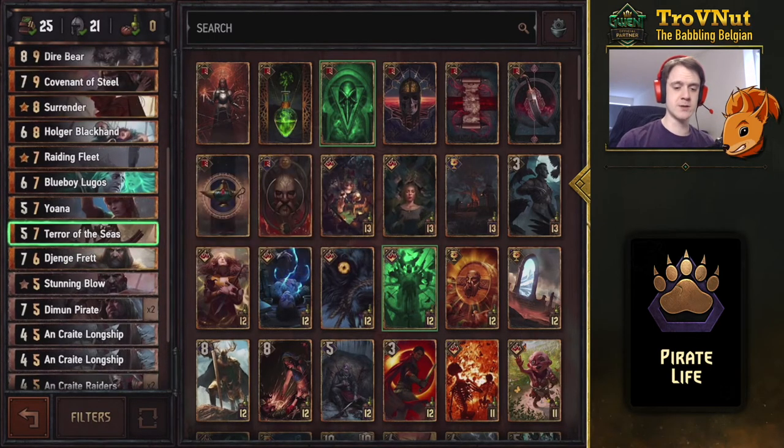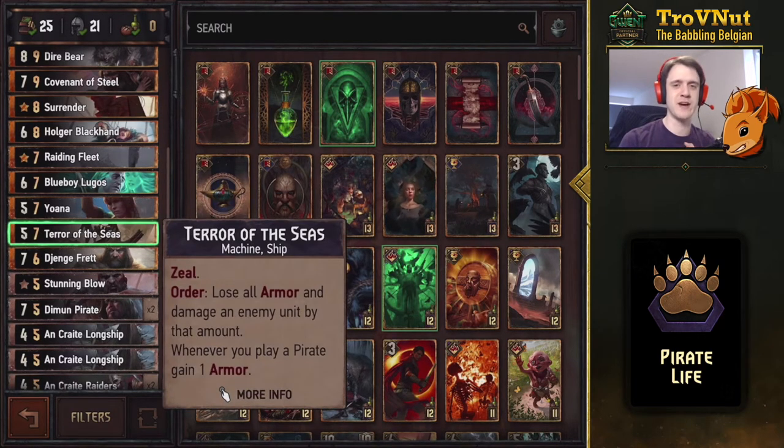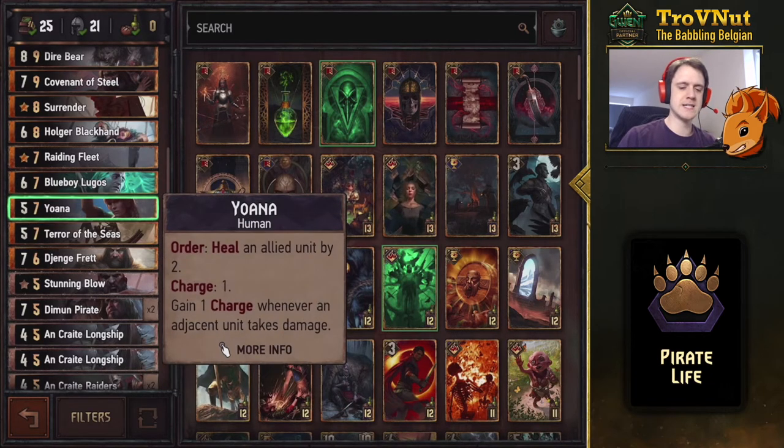Terror of the Seas starts at five power with two armor, has Zeal, and its Order ability is: lose all armor and damage an enemy unit by that amount. Whenever you play a pirate, this unit gains another armor point. You can use that two damage immediately because of the two armor. If you leave it on the board it keeps going up. Your opponent doesn't really want to waste damage on it — because if they destroy the armor, that armor would have been used to deal damage anyway. Either way you're not losing points.